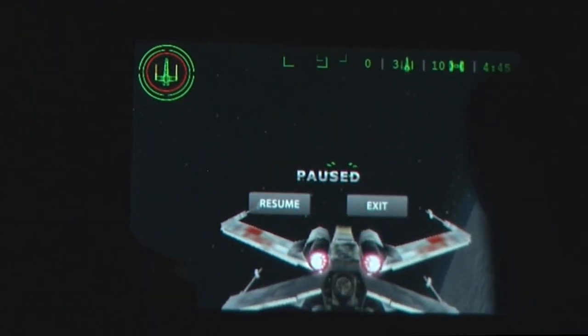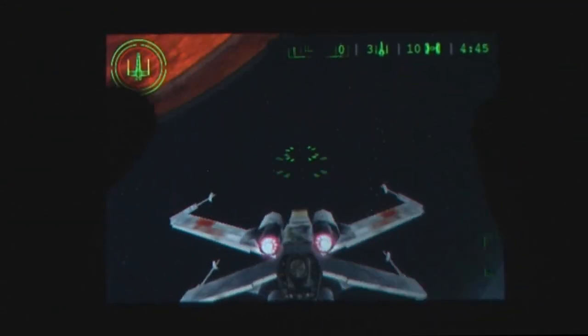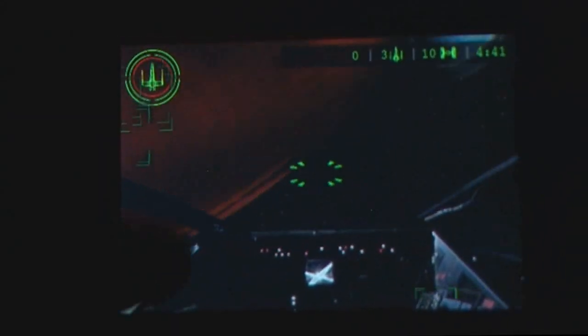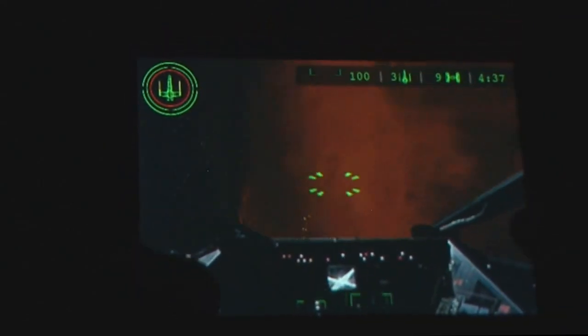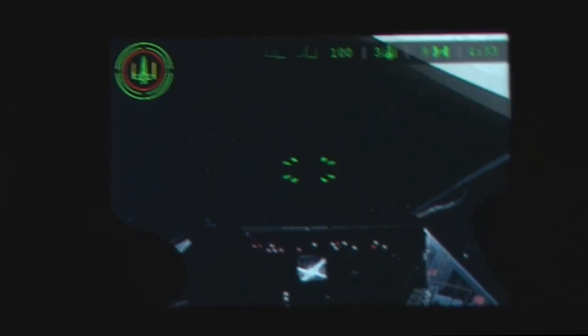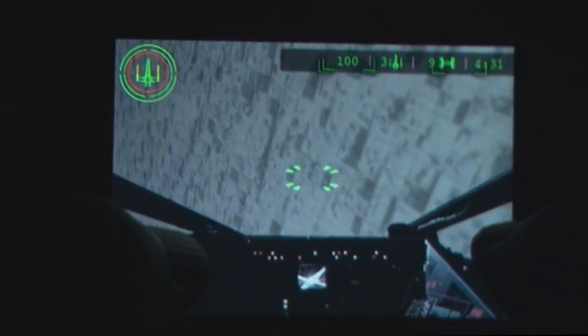Now it's on the iPhone, and it couldn't be slicker than this, combining a story mode and arcade modes to test your skills in X-Wing combat. Trench Run combines tilt controls to turn and alter your altitude, while using the four quadrants of the screen to switch between cockpit modes, pause the game, enable a force power slow-mo, and fire your weapons.